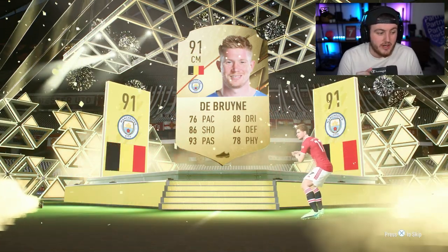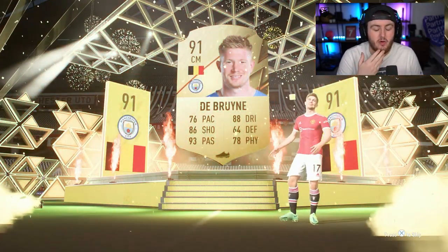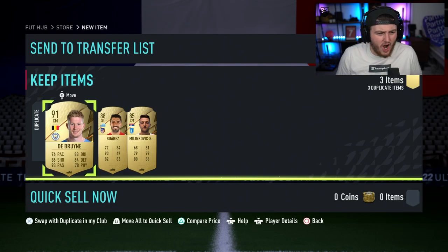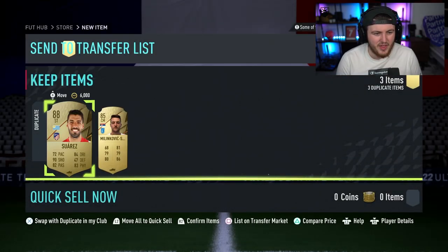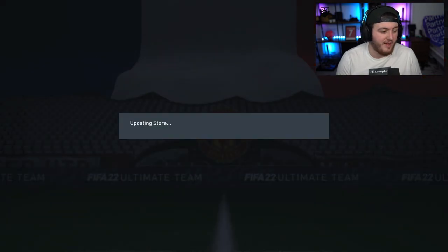I do need a lot of fodder, to be fair. I used all my fodder on those 92 plus icon moments packs, so I need fodder for the next promo and whatever SBCs we get in the future. So that is a W. Suarez in there as well. EA, I see you. This is really good — I would say a couple of W packs right there.